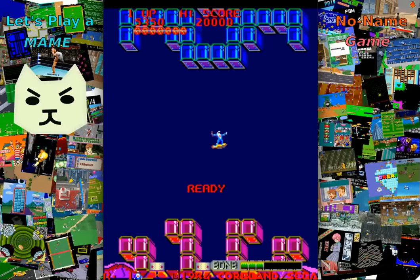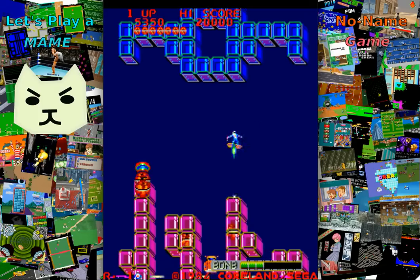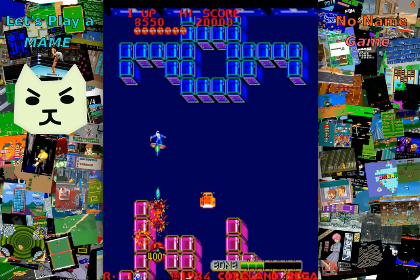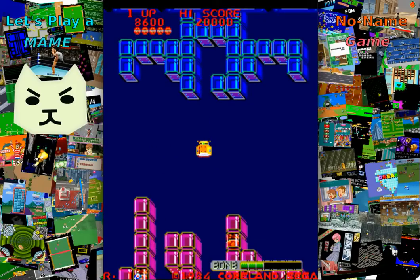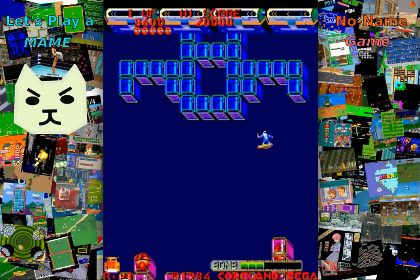I bet you thought enemies that only move up, down, left, or right, and very slowly at that, wouldn't be too ferocious. But if you just stand around and let them surround you, they can really get you. Don't mistake the Metroids for the Robbie Robot — the Robbie Robot is actually pretty good.